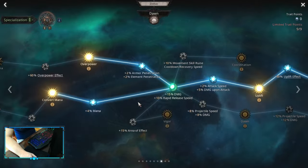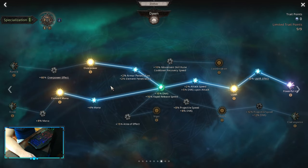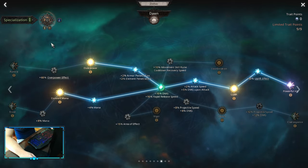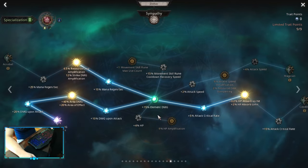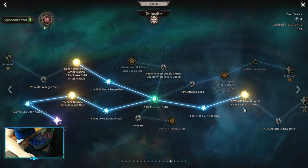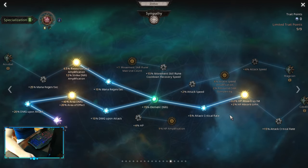We are going for Dawn. Dawn is basically for Convert Mana. If you have Convert Mana, you can do the Hammer Spec, but this setup is going to work for most people. We want Convert Mana so we don't run out of mana. Take Convert Mana, Hail, and Sympathy. You want to have HP Absorb on hit whenever you're running Convert Mana, otherwise you're going to die. So don't pick up Convert Mana too early — first get this point, and after that pick up Convert Mana and you're going to be good.